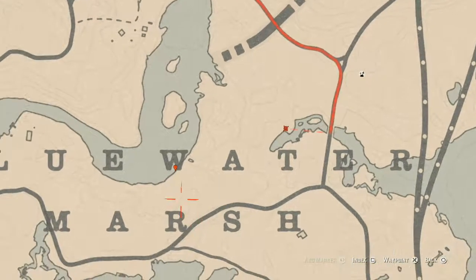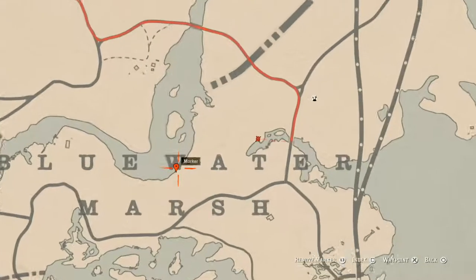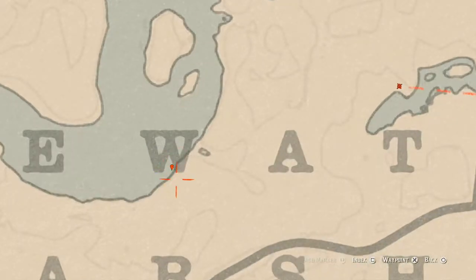Right here at our first marker is a family heirloom — this is an ivory comb. It's inside the boat that's parked along the shoreline right here. Go inside the boat, there's a door, go in the door, and right beside the sink you should see your ivory comb.